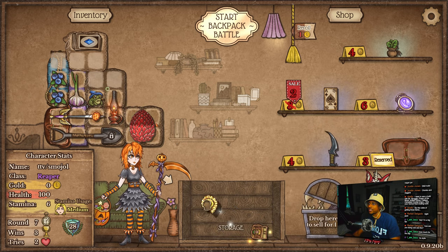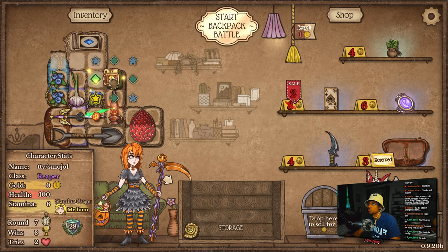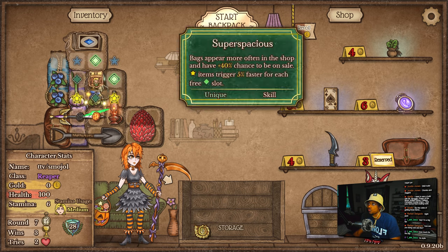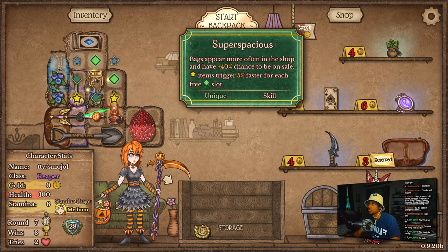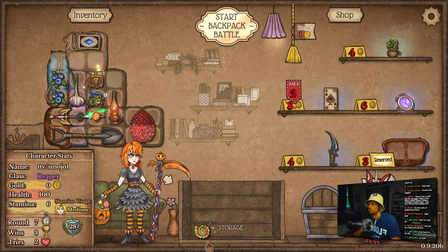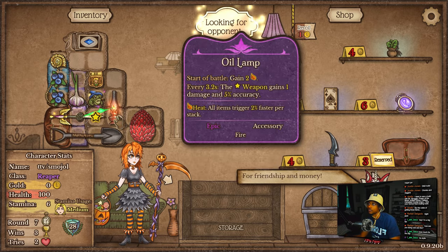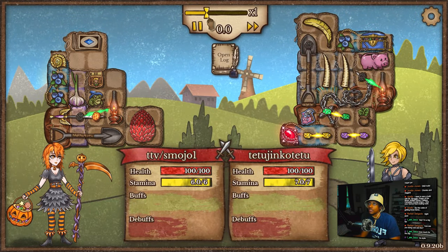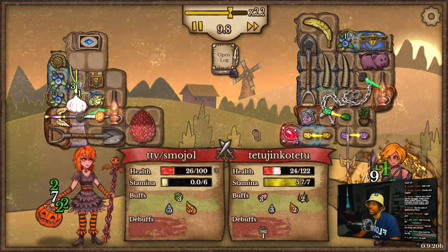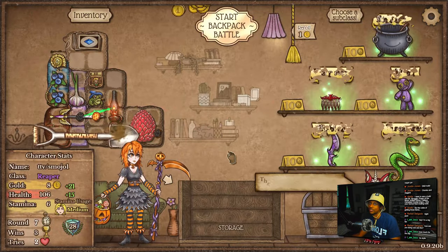I guess we're just going to make this garlic super fast. Alright, that works. On the chain whoop. Can I win? Ah, so close. So freaking close. Good game though — we're close.